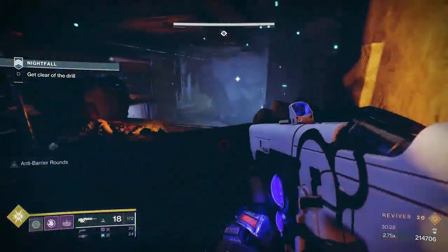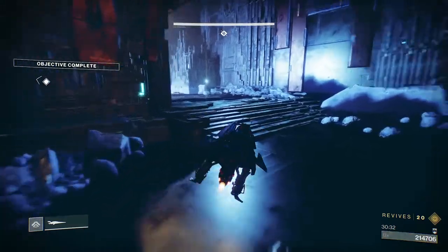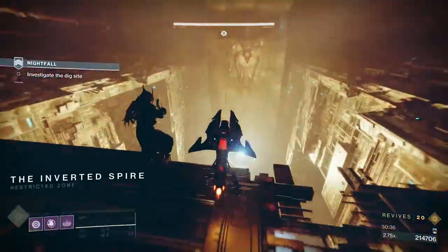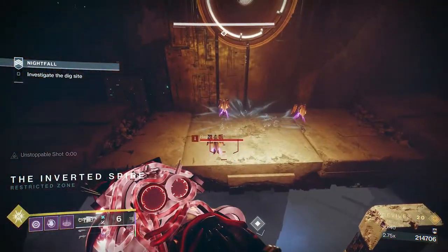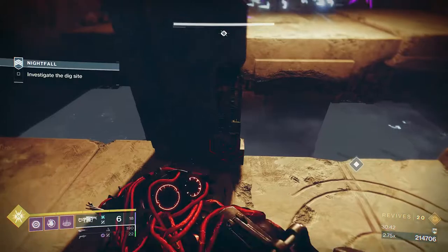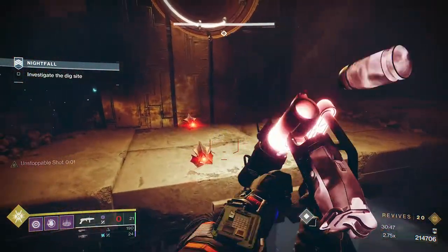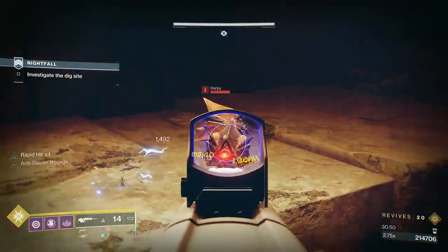As a fireteam you can either one-phase him up here or kill him on the next platform. But here, what you're wanting to do is just drop his health down — you just want to make him go to the next level. It's when you get to the level underneath here that you're going to be thinking about how much damage you want to put on him.